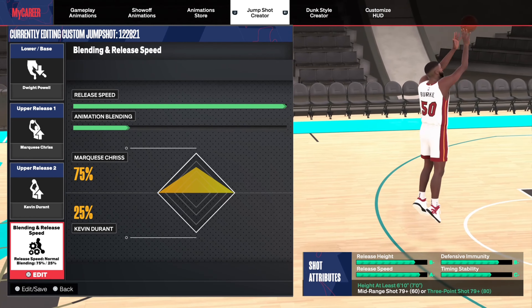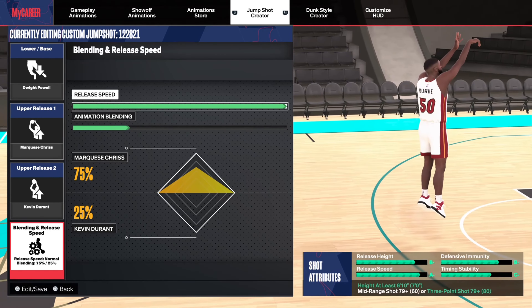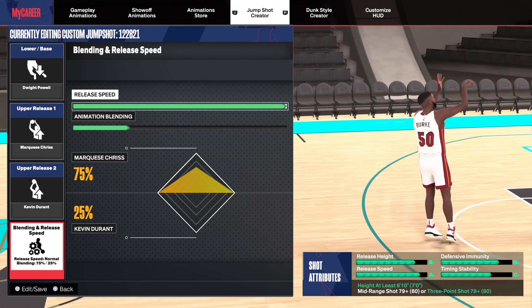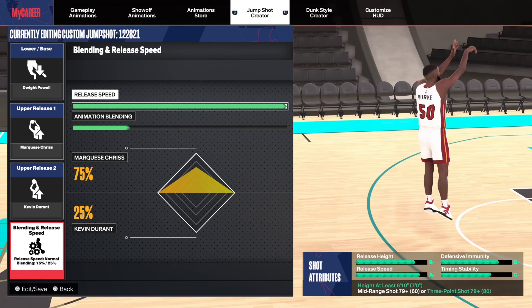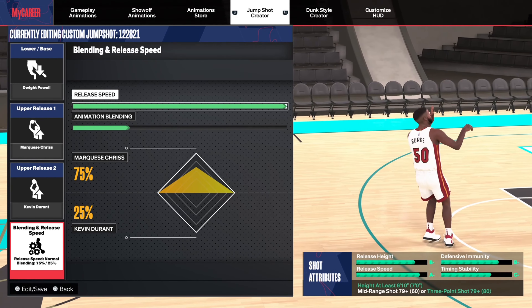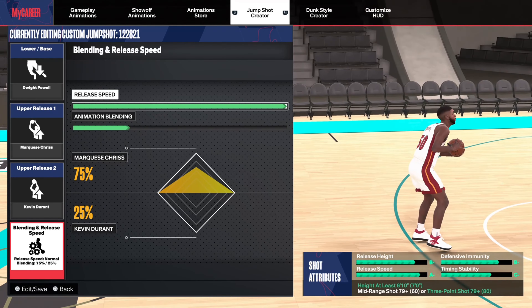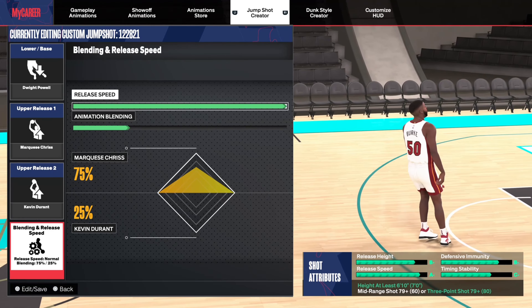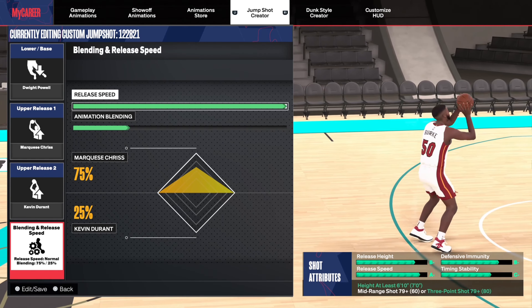Depending on your preference, you can also use this shot with a slower timing, but it's gonna be pretty late. I like to get it off quick, especially to make it harder for the defender to contest. You could also blend Marquis Chris and Kevin Durant 50/50, but that makes your shot slower because KD has a slow release in this game for some reason.